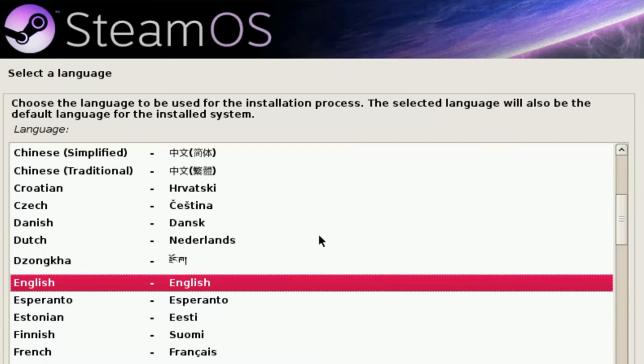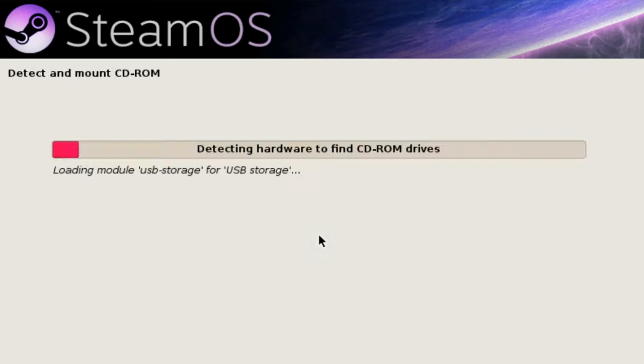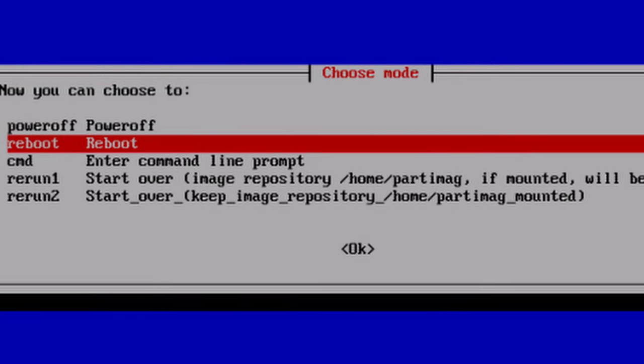As a troubleshooting tip, if method 1 doesn't work for you, try method 2 which requires only an additional 2 or 3 steps when starting the installation. Either way, you should end up at a blue screen with some options to continue when the installation is complete. Then you can unplug your USB drive and select the reboot option to go into the OS.